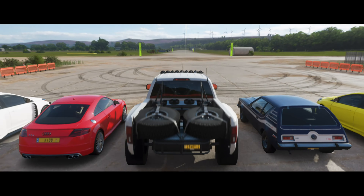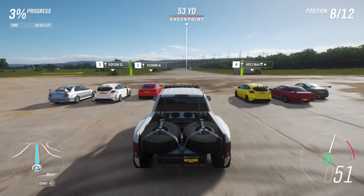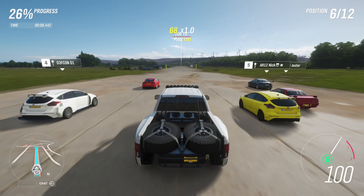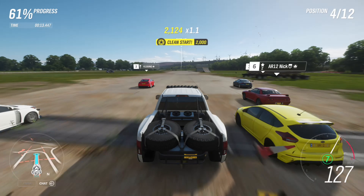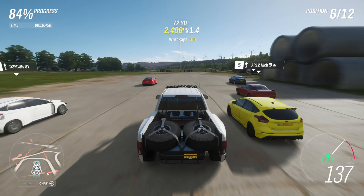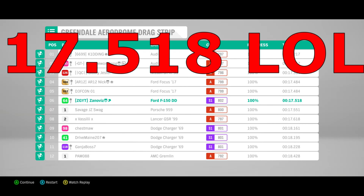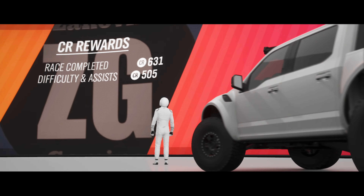Alright, same procedure with the pre-runner as with the Raptor. Shift up through the gears — this thing has really short gears for a pre-runner. We're not necessarily faster than anybody else, but hopefully it'll cross the line faster than the Raptor. The time is 17.217. So the Raptor took it with a 16.984 — the Raptor is going to be representing Ford in this competition.